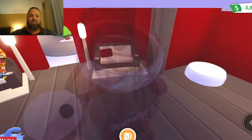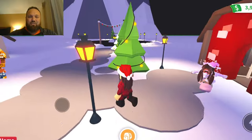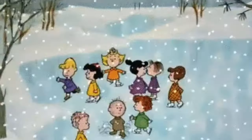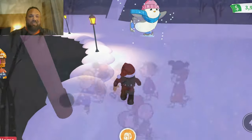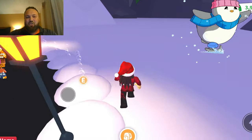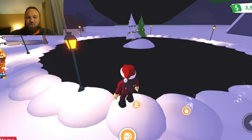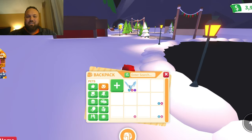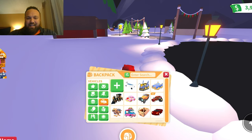Continuing further down, there is a nice ice skating rink — it's currently black ice so we have to be careful. Just such a cool job building this house. And you can do tasks in here — there's a task area right over here, which is so cool. Of course, what is a Christmas house without Santa's sleigh?